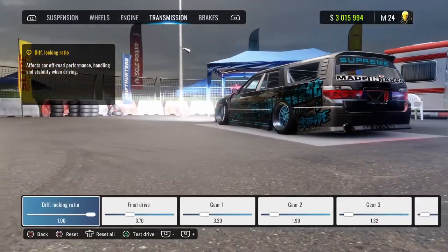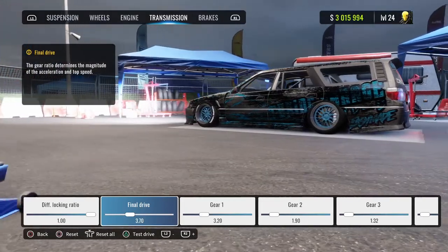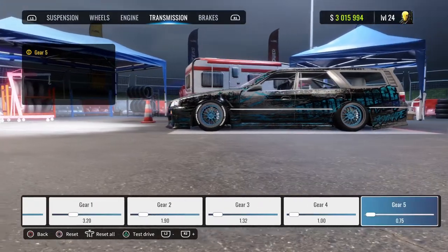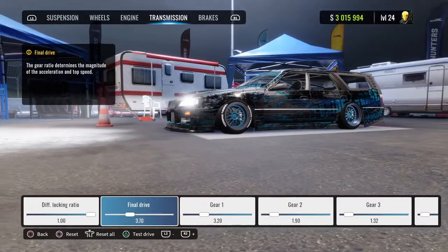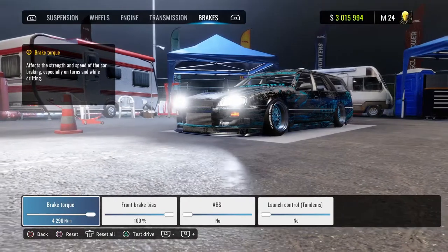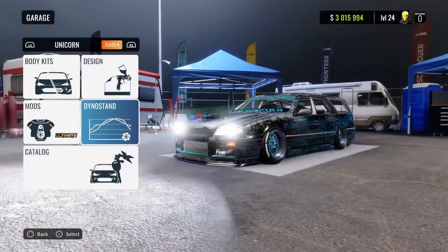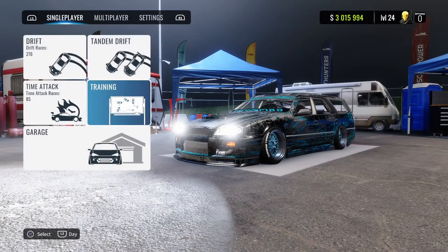Diff locking max that out, and lower the final drive to 3.7 because 4.9 was way too fast for actual good gearing. All the rest of the gears are stock though — it's just the final drive that needed changing. Brake torque max that out, brake bias max that out, ABS — yes, you don't want that. And now let's hop in and see if night mode works.